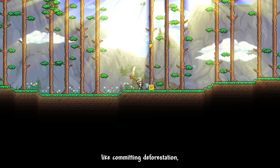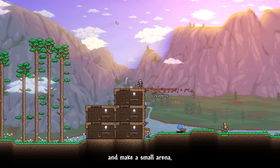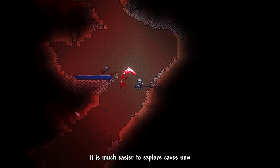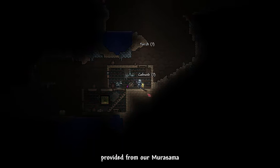Now we do the usual early game shenanigans: committing deforestation, building some prison boxes for our NPCs to move in, and making a small arena. After that, I explored the cave near our base. It's much easier to explore caves now due to the lighting provided from our Murasama.